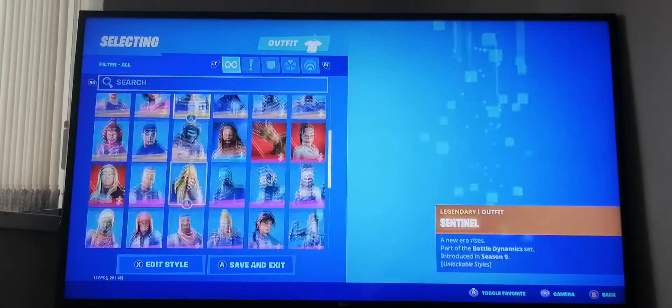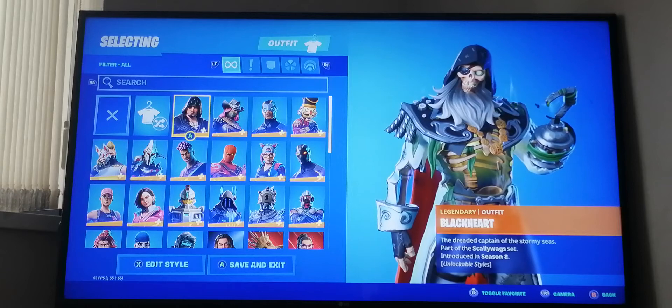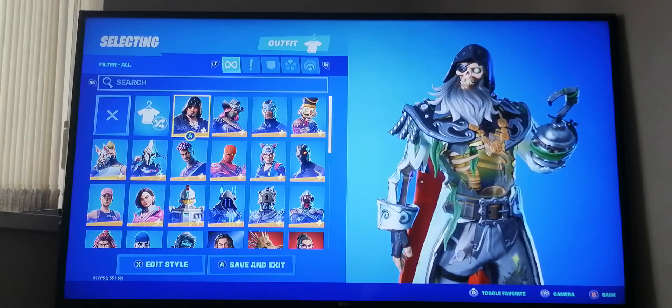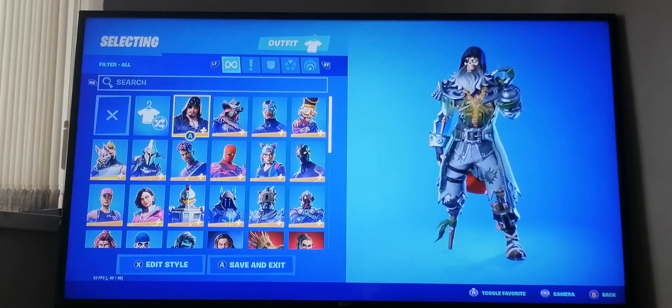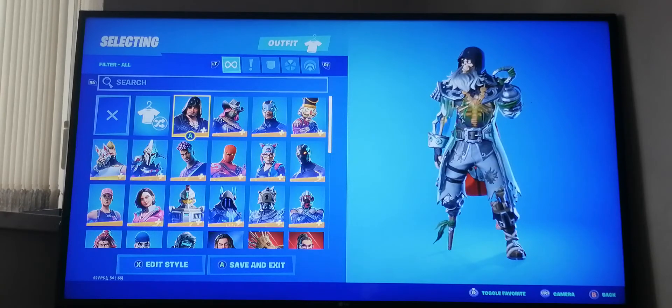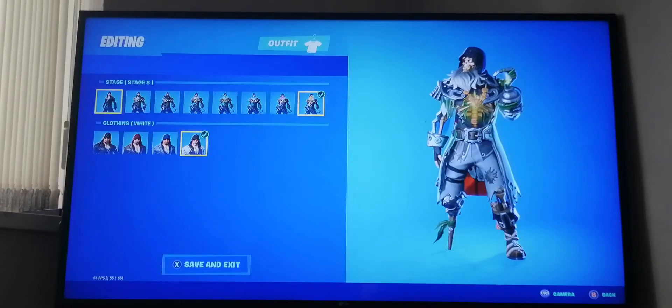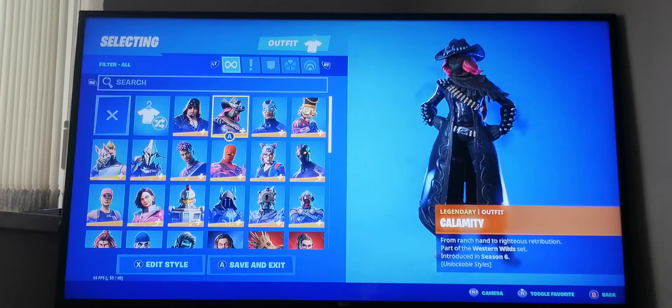We'll go all the way to the top starting from legendary. First in legendary we have Black Heart - this is from season eight, I believe it was a tier one skin in the season eight battle pass. As you can see I unlocked all the stages.